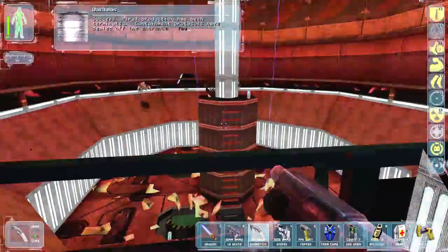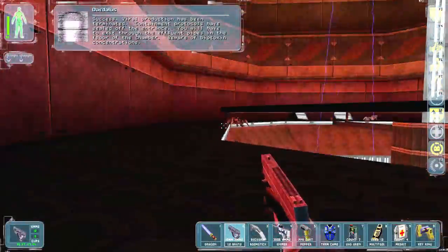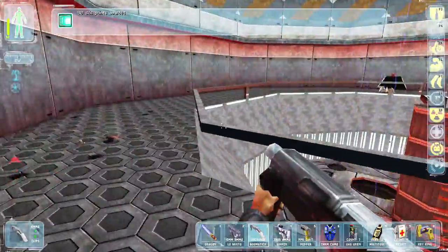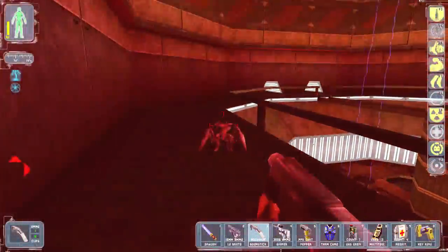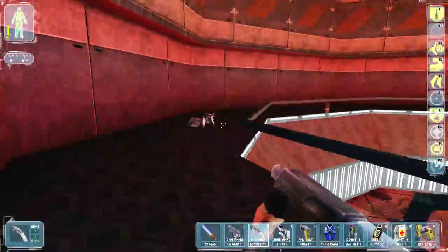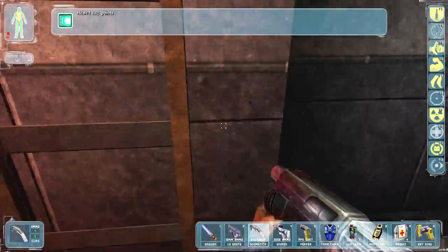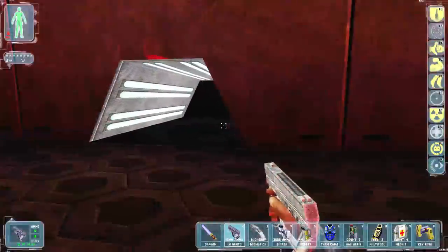Viral production has been terminated. Containment protocols have sealed off the entrance — I'll have to exit through the effluent pipes in the floor of the chamber. Beware of biotoxin concentrations. Our first enemy here is actually doing EMP attacks — it's kicking my ass. These are really buffed up and beefy in this one. I need healing again. If you didn't get a dragon tooth sword before, you get one at least now from Maggie.